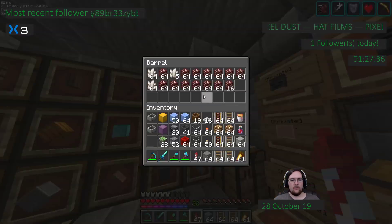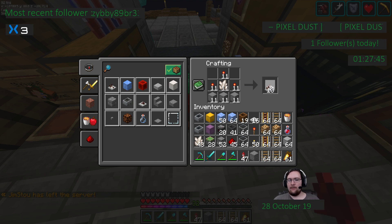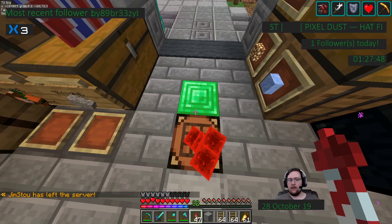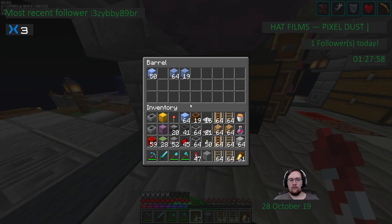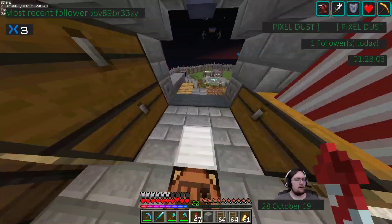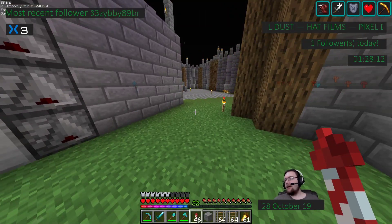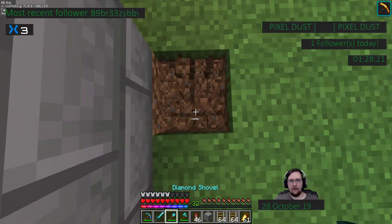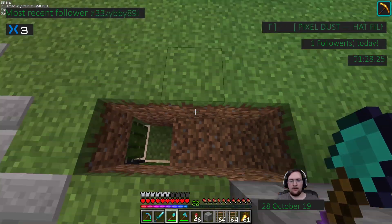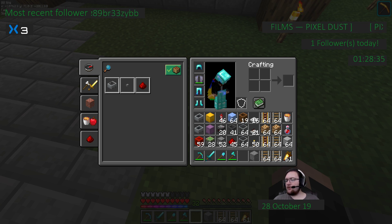I should be able to grab some quartz from in here and make comparators. Now I'm out of room in my inventory, so I want to put the quartz away and put a stack of ice away. I don't want to have hoppers everywhere — I want to have water streams. I've rebound all of my keys on my mousepad to function keys rather than numpad keys, but this one is supposed to be my middle-click key.